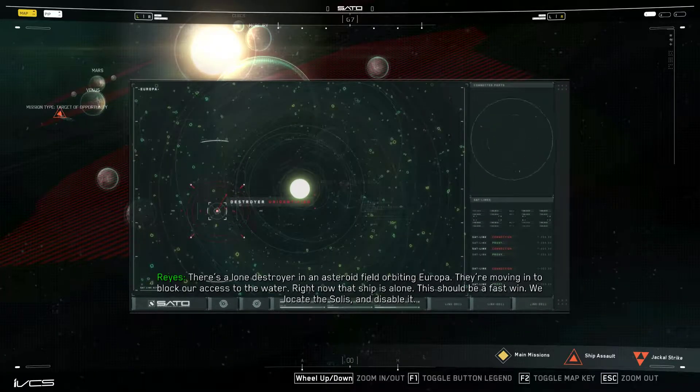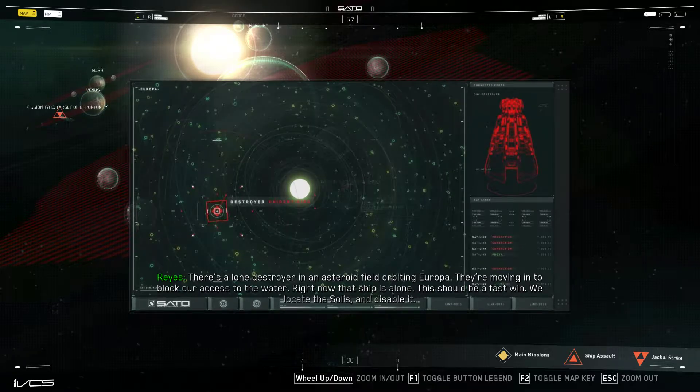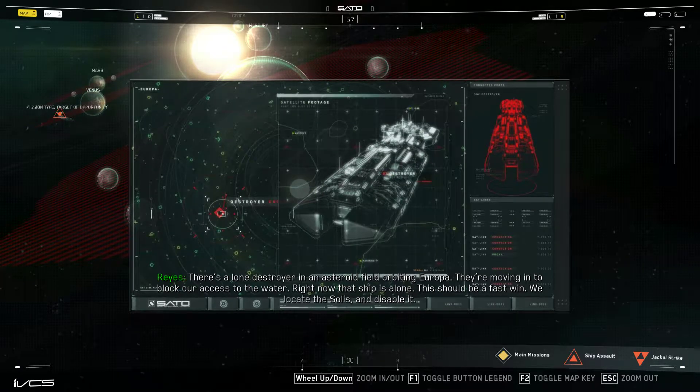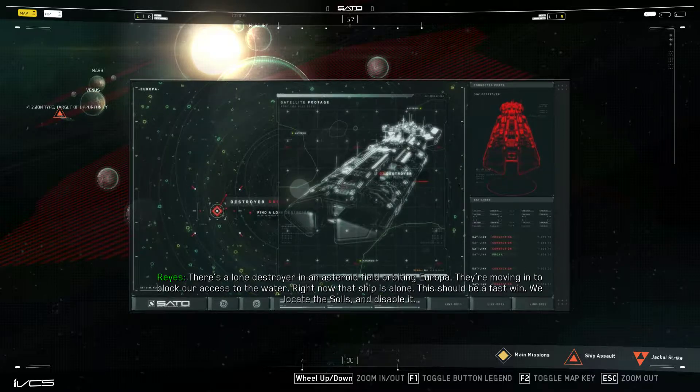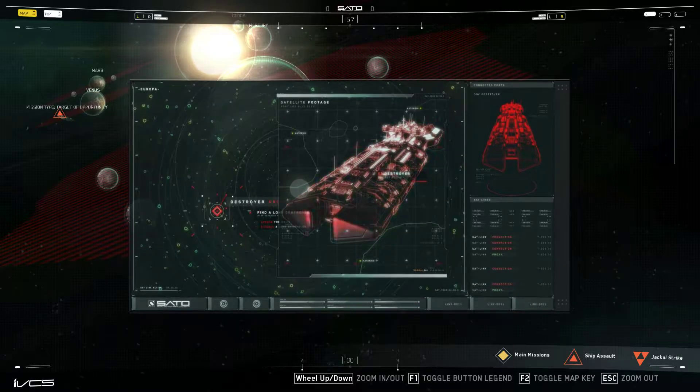There's a lone destroyer in an asteroid field orbiting Europa. They're moving in to block our access to the water. Right now, that ship is alone. This should be a fast win. We locate the Solus and disable it.